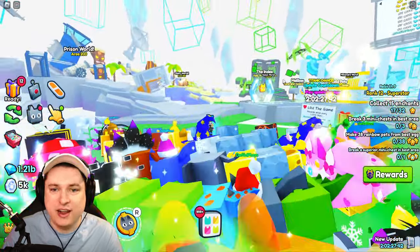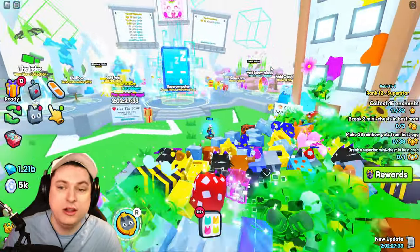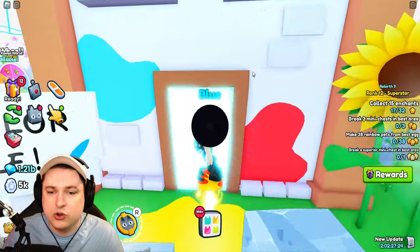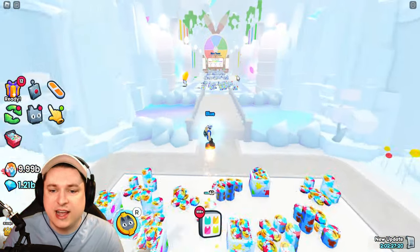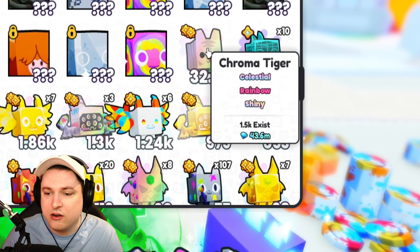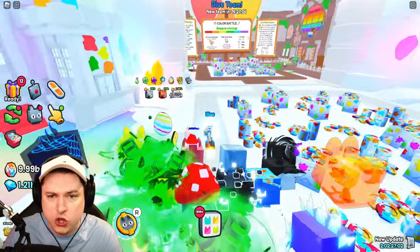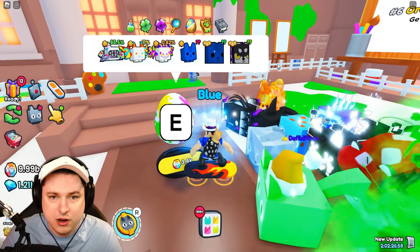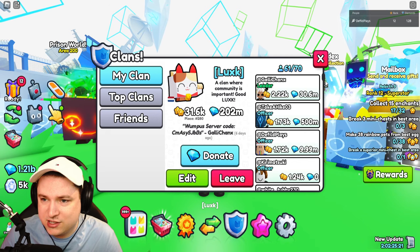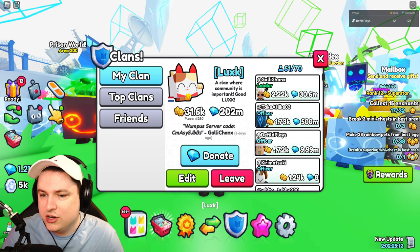I've cleared out the whole world, got myself all the Rebirths that exist, and I am currently ranked 12. My goals right now are simple — I want to keep up with the game. I've been grinding in the Kawaii world to get as much XP as possible. If I didn't need XP, I would go into the new Color Battle area, because that grind area is very, very good. The best pet from there is the Chroma Tiger — there are only 1,500 existing and they're already 43 million gems each as a normal pet. You can also turn Paint Buckets into Color Gifts worth 131,000 gems each. I've mainly been donating my Paint Buckets to my clan called Luck — feel free to apply.